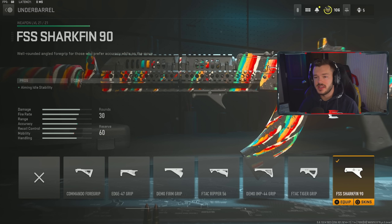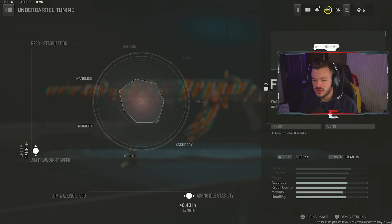In the underbarrel section, we're running the FSS Shark Fin 90. This is a great underbarrel for those of you who don't want to slow yourselves down — it's got no cons, so you're not going to slow yourself down at all. It's kind of like an anomaly for Modern Warfare 2 attachments, since it seems like a lot of them always end up slowing you down. Tuning on this is straight up for ADS speed and aiming idle stability. We're not as concerned with aim walking speed, as messing with that really messes guns up.